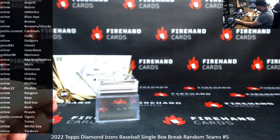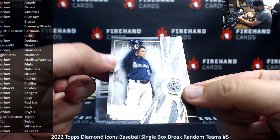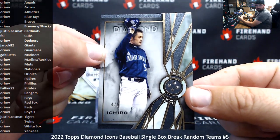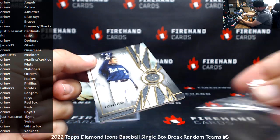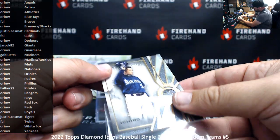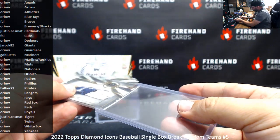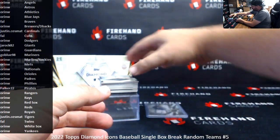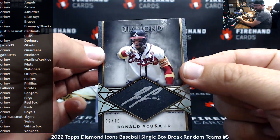Box four is the one. The first autographed hit is a Quad Diamond, 4 of 5, Ichiro for the Mariners — going to Go Blue, 98. First autographed hit is a Silver Ink, numbered 25, Ronald Acuna for the Braves — going to Frank.